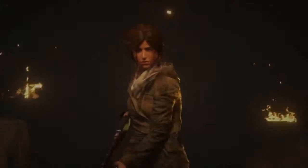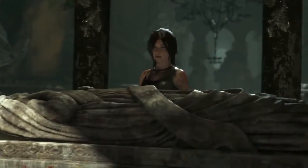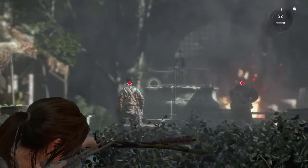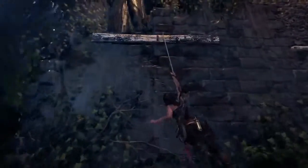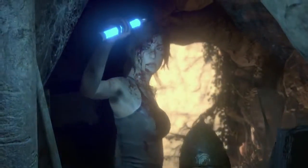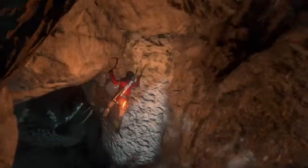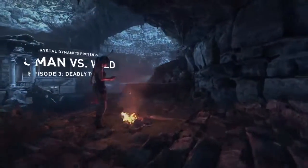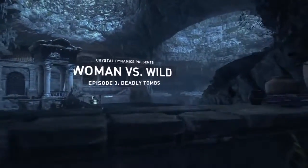By now you're well aware of the many deadly threats facing Lara in her quest to uncover the secret of immortality. You've learned about the importance of choice in combat tactics, upgrades, and skills. In this final episode, we'll be focusing on tombs and the advanced traversal abilities Lara uses to both explore and survive them. This is Woman vs. Wild.